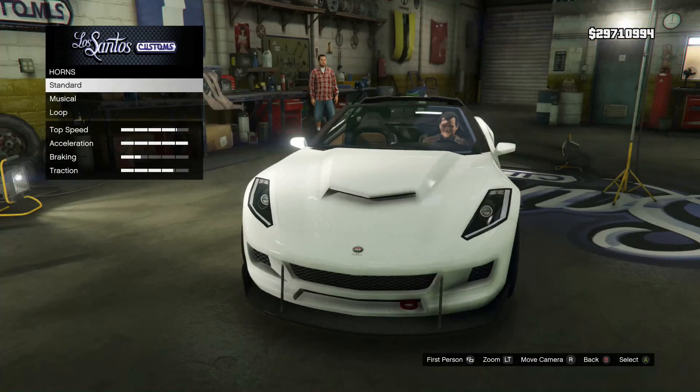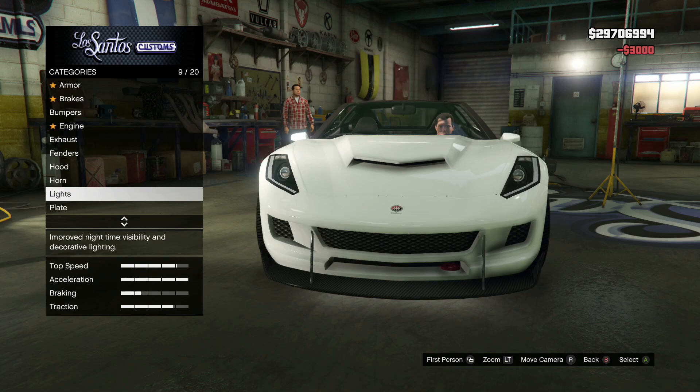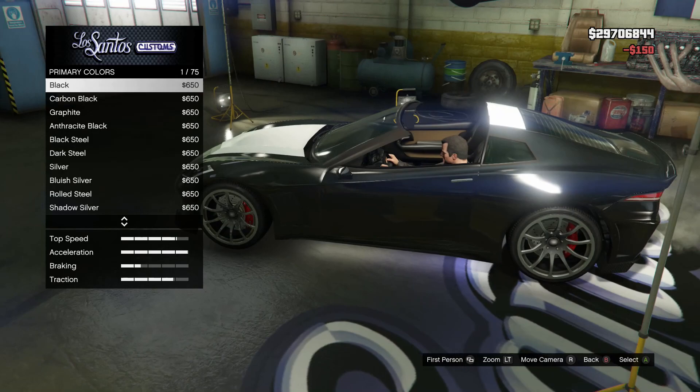Horn doesn't matter. For lights, we'll do xenon lights and I'll throw a neon kit on there — decide the color later if I even want color. For the plate, we'll do yellow and black. And onto respray.